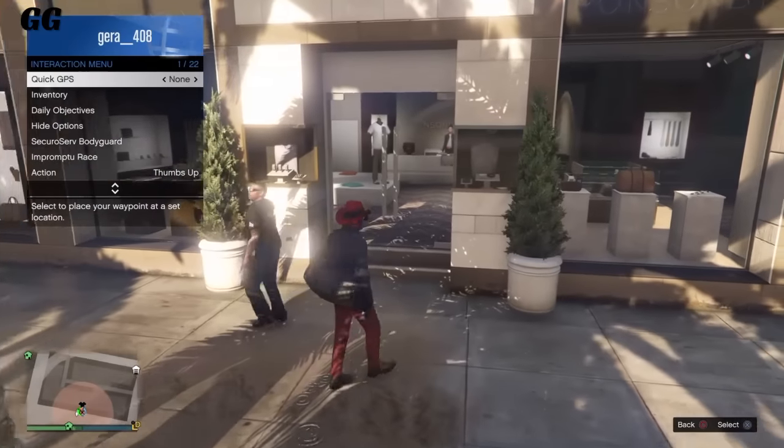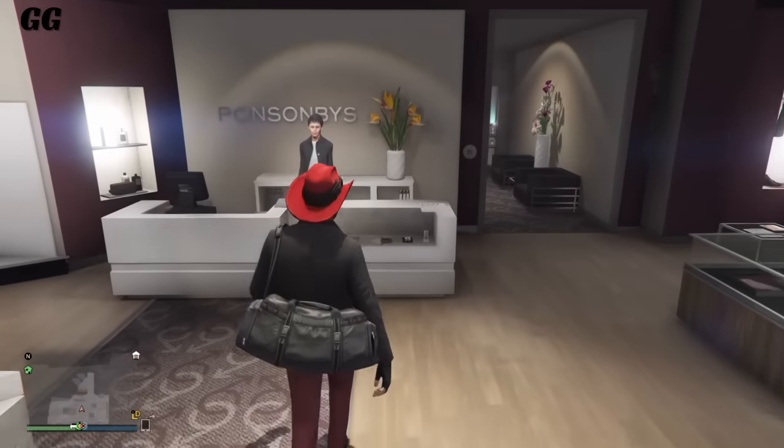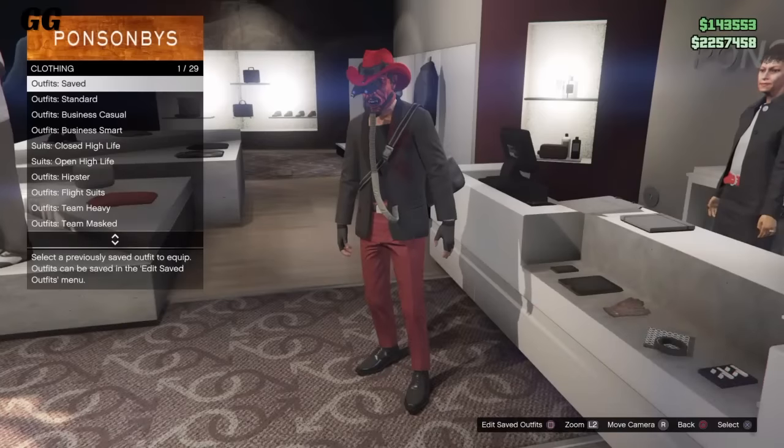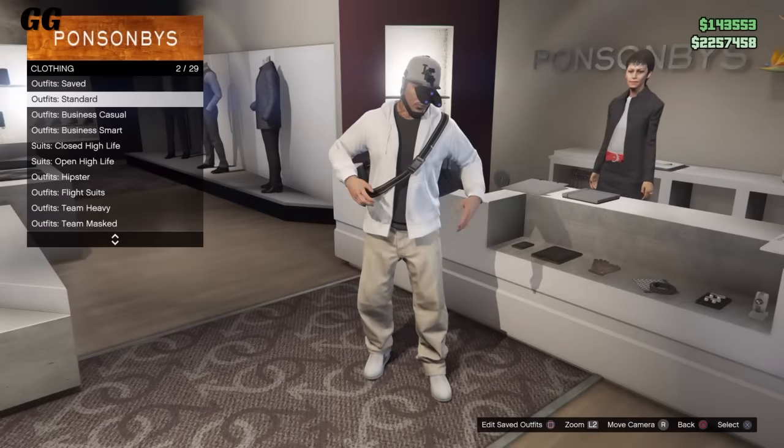The first step is to have a friend be a VIP and invite you. After that's done, go over to the clothing store and go over to the front counter. Once you're there, go over to standard outfits and select the hood and save it as an outfit.